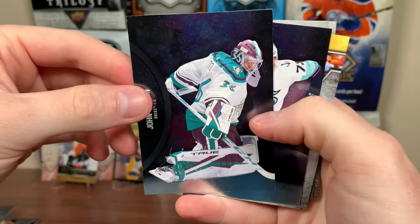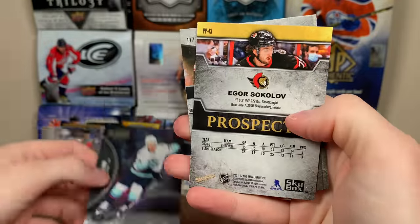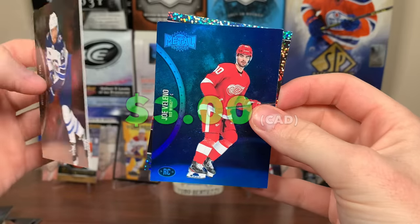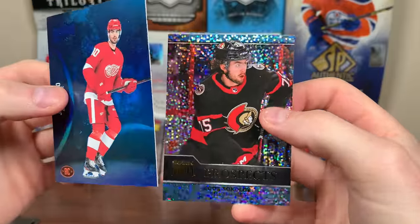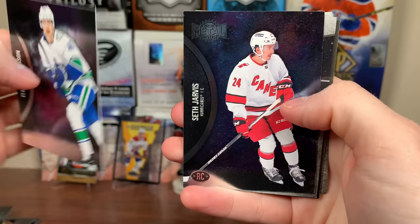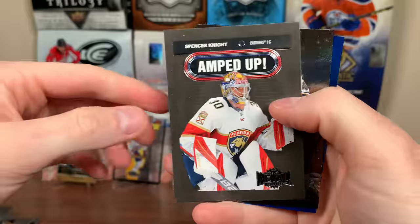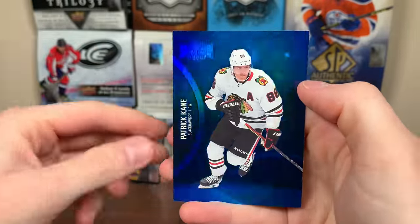Pack 3: Stamp Coast, John Gibson in an alternate jersey, Cole Lind rookie. Igor Sokolov Sapphire — there's our Sapphire for this blaster. Joe Veleno rookie blue. Pack 4: Seth Jarvis rookie, Brent Burns, Nathan MacKinnon, Spencer Knight, Amped Up, Scott Perunovich 97-98, and a Patrick Kane blue.